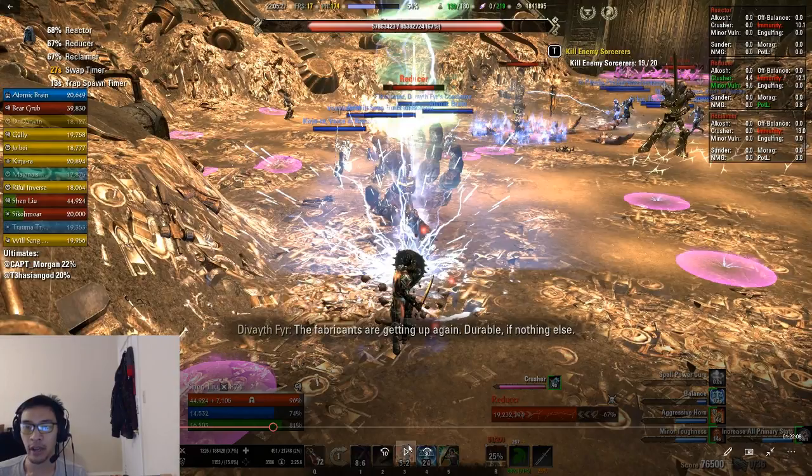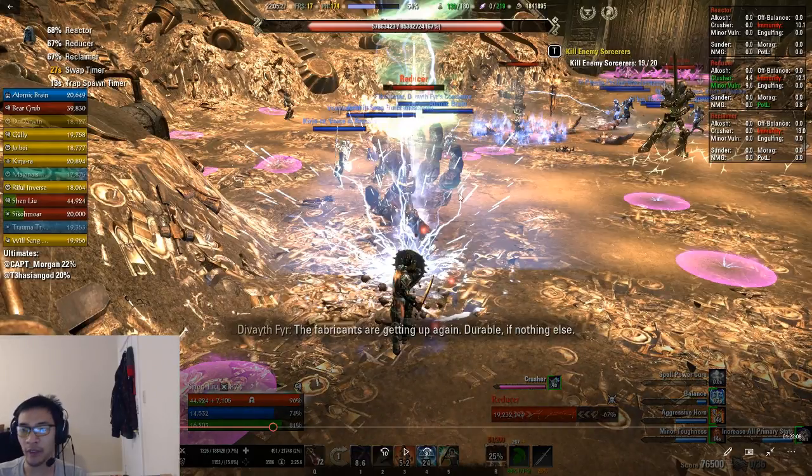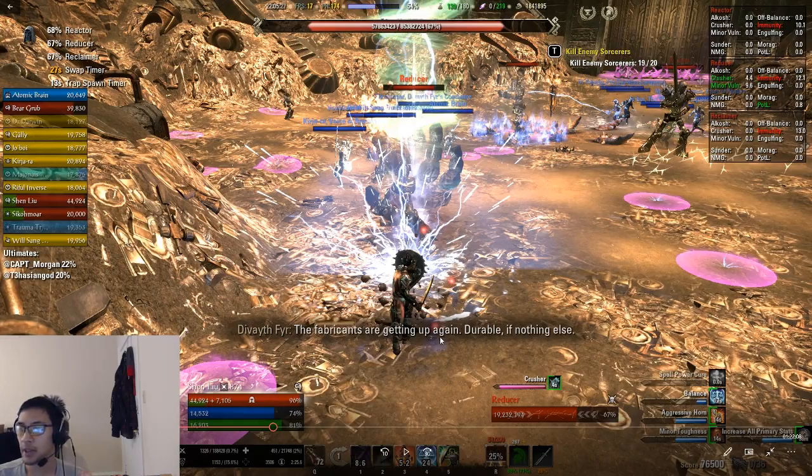After the first stun phase, conduit strikes begin — the same mechanic as the capacitors throughout the trial. Block through them; if you're caught by a conduit strike or the orbs they release you'll get stunned. Once bosses are brought back out, the fight repeats. Note that while repositioning, the bosses are still empowered, so Melting Point hits harder. Healers must purge it immediately, and DPS should use defensive abilities like Blade Cloak or shields.